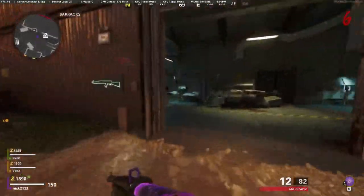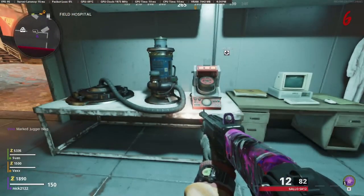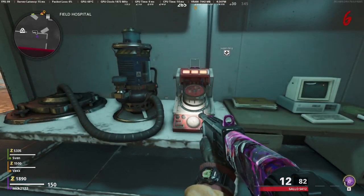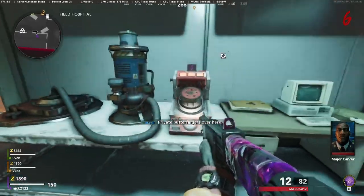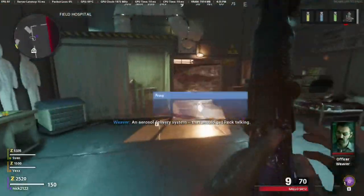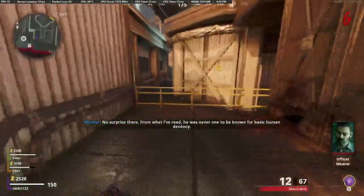Now that you have all three serums, go ahead to the medical bay and place them inside of the mixing machine. A bunch of hellhounds are going to spawn in — just go ahead and take them out. Then go ahead and transfer the mixed serum into the device. Once you have transferred the mixed serum into the device, you can go ahead and pick up the device with the mixed serum.